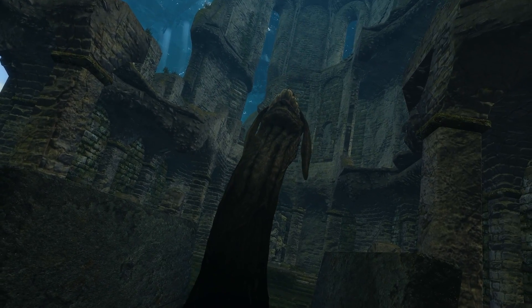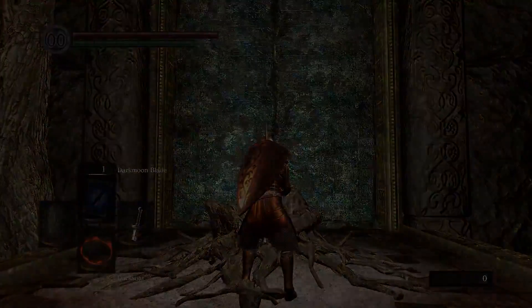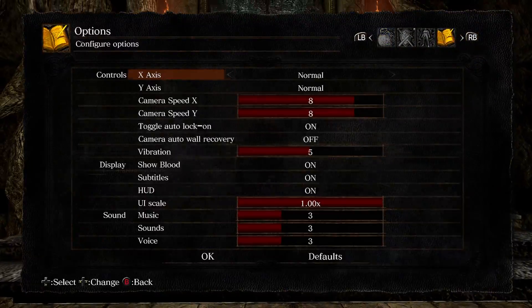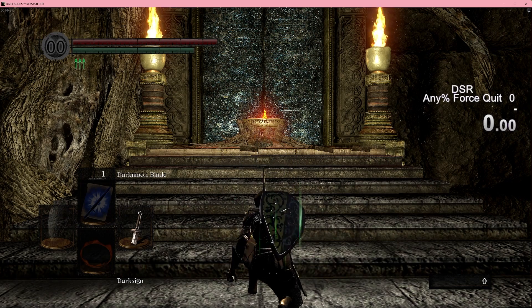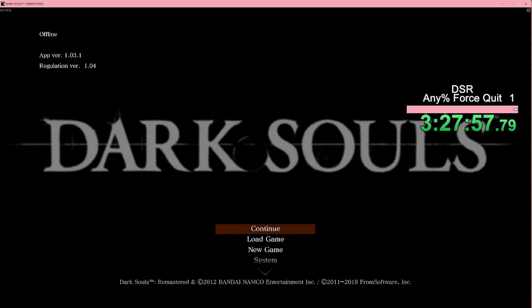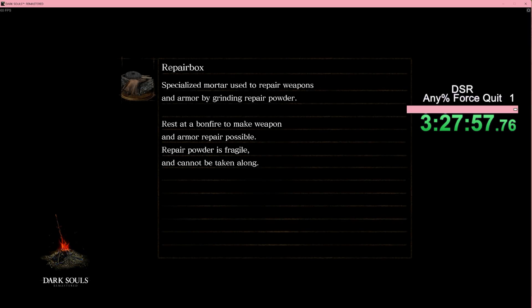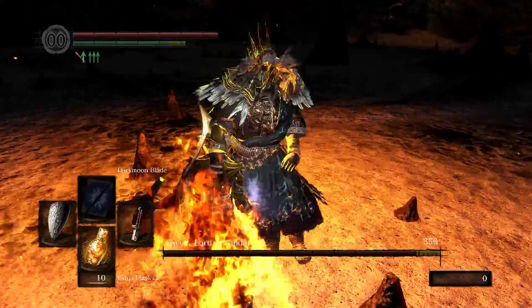The door to Gwyn is on the other side but I need four lord souls to open it. I don't feel like fighting them, so I teleport to the other side with a force quit run warp. While in Firelink Altar I use the bonfire to warp. While loading I hit alt plus space to pause the game — Dark Souls has a pause mechanic. Live split is reading in-game time so it stops. I keep tapping alt space until I see the milliseconds tick up, then close the game. This tricks the game into thinking something bad happened with the warp and sends me to the default failsafe location — which happens to be on the other side of the door. Gwyn is the only boss left.